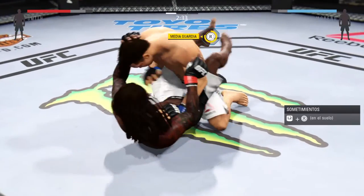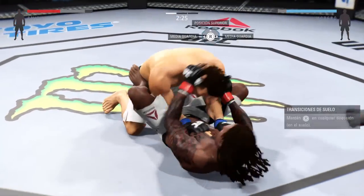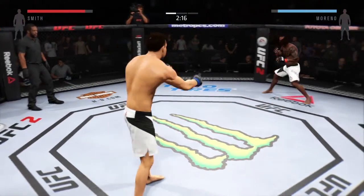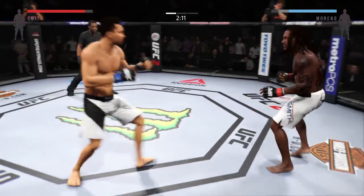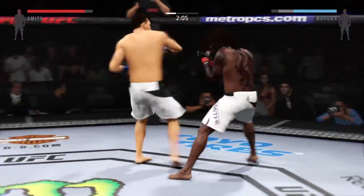He's doing a great job of moving and transitioning here on the ground. He's moved to full guard. Bulletproof gets it back into his guard. He scrambles back to his feet. Big head kick.